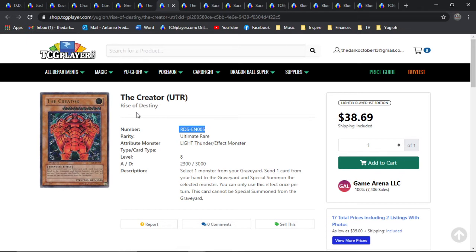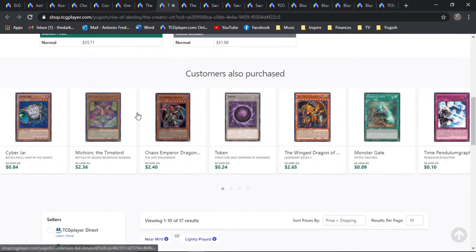Interesting fact about Rise of Destiny: all the special edition booster packs actually were all first edition prints. When it reproduced its special editions, they were not unlimited packs — all of them were first edition packs. That's really cool. I don't think any other set has ever done that. All the other ones were unlimited, but for some reason Konami decided — or mistakenly — all the special editions are first edition booster packs, which is really cool. I actually collected, several years ago off eBay, a sealed case of special editions with first edition packs. And the ultra promos that came with them — it was Gemini Elf and Magic Cylinder as ultra rares.